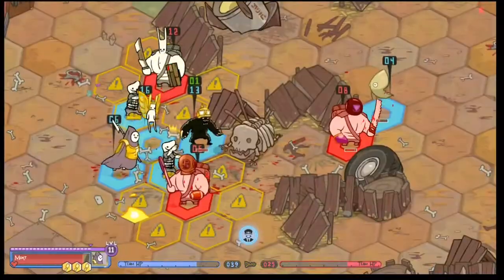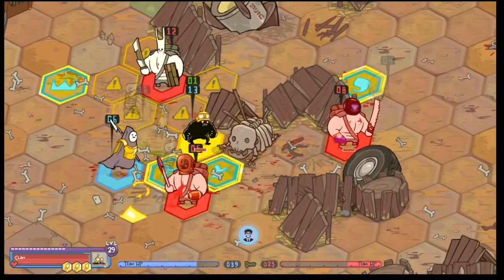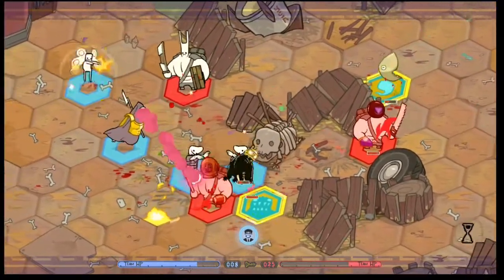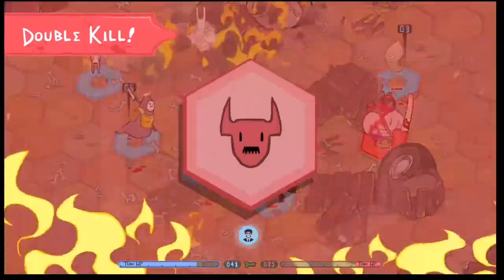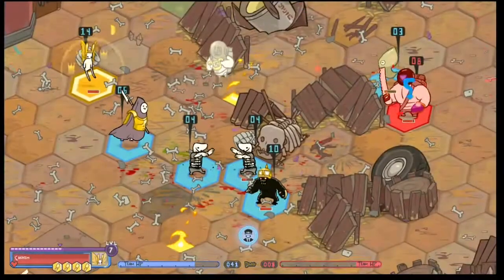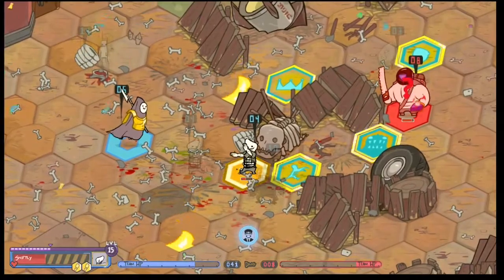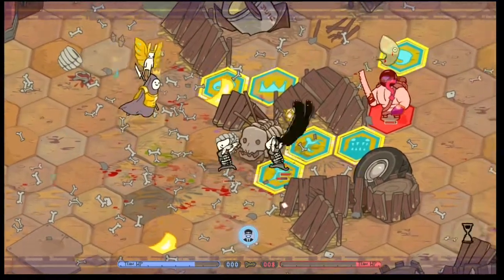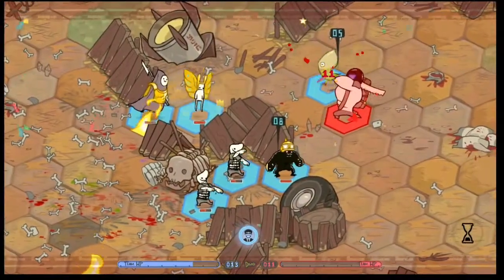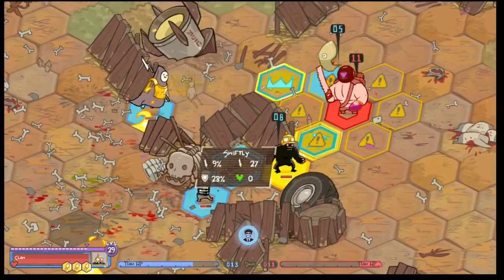Currently the Pixie fills the role of crowd control and really discourages enemies from grouping up. Enemies that do group up will be easily punished by Pixies, and the fire damage left on the floor after the attack can deter enemies from traveling through certain areas. Most importantly, it counters the hair troll — a very big threat in the game — so having a Pixie lets you take it out early and removes its bothersome self-healing. Thanks for watching, and don't forget to check out the other videos and like, favorite, and subscribe!